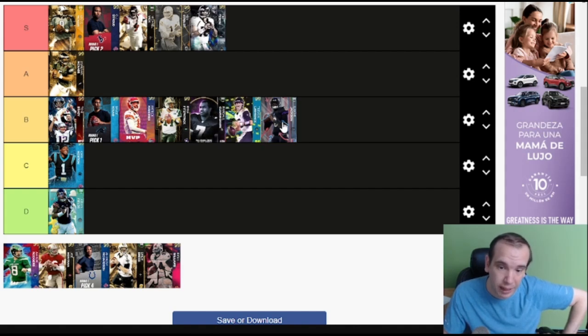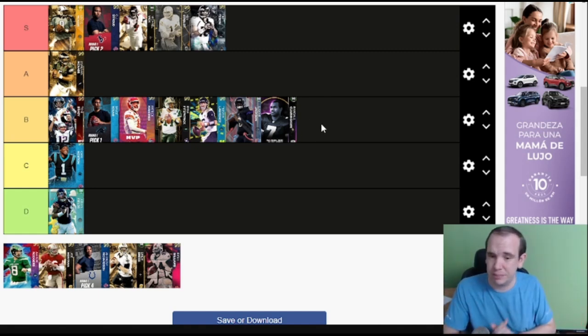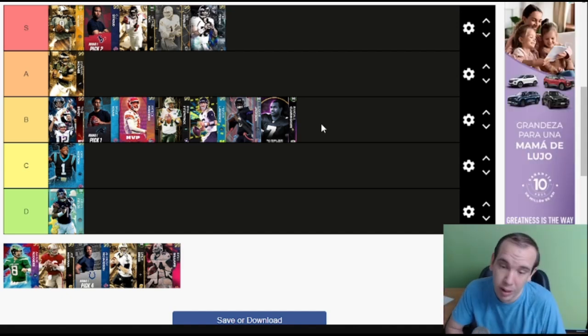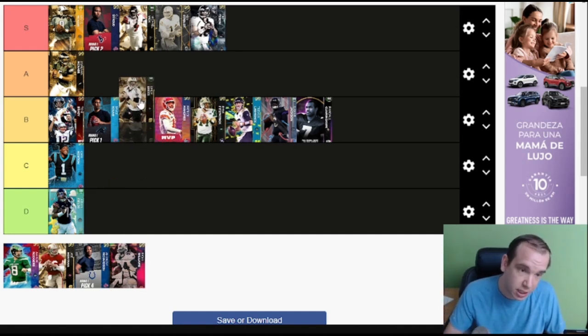Randall has the same fumble problem. I like Lamar better than Randall — Lamar has a better release; Randall has a worse release and doesn't get the four big abilities. I hear people in the comments say 'that's who I use,' but there are cards with better AP setup, better discounts, and a better release, so you're at a disadvantage.